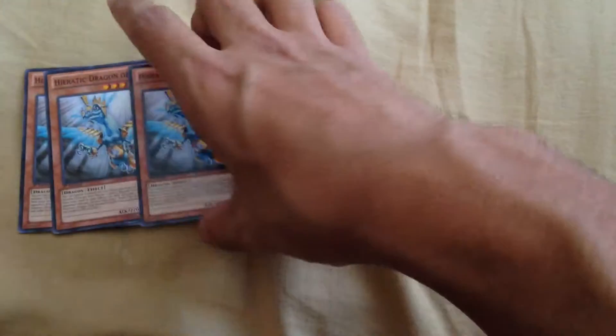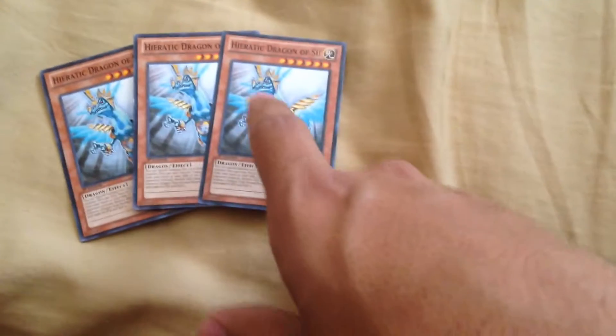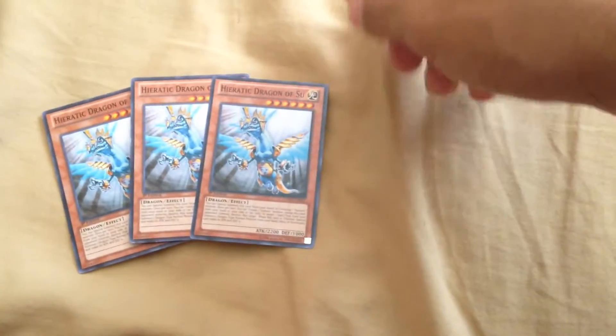Also bought three Heroic Dragon of Suze. I'm playing a bit of a Heroic deck. I just got the Sun Dragon Overlord from Jordan Louis, so I got these cards to help go with that and do some rank six plays. I also have the King of Atom, so it's good to actually start doing some plays with these cards.